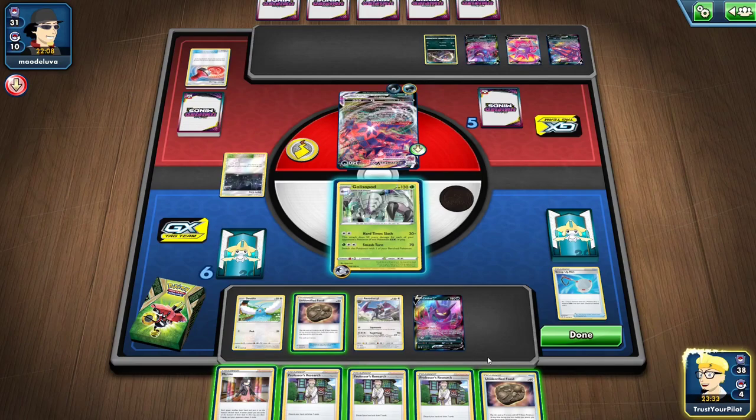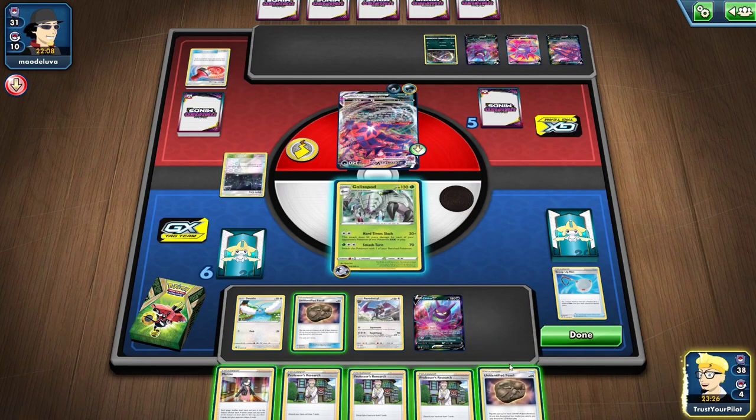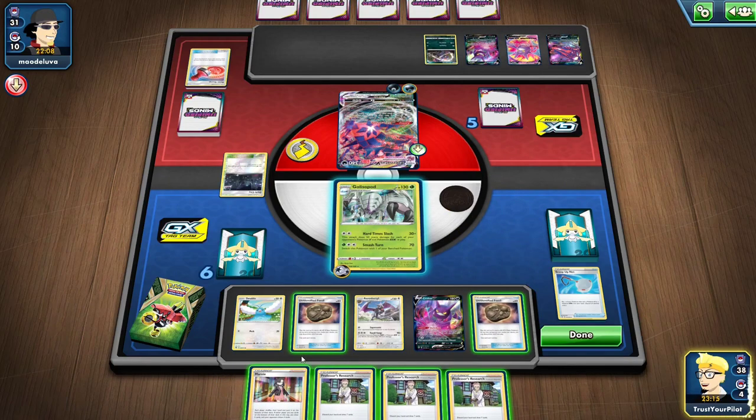I have one Aerodactyl known. I have three Research in my hand. My options are: put three Research on the bottom of my deck, or put two Research and a Marnie in the discard pile. Those are not good options.